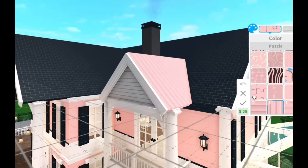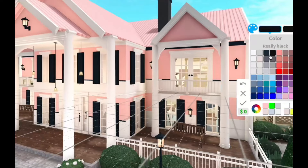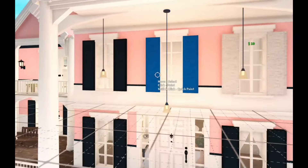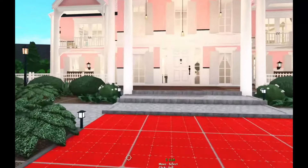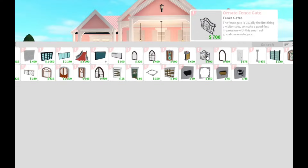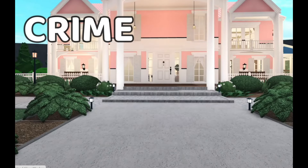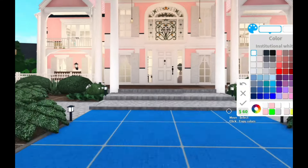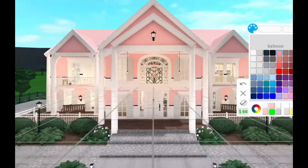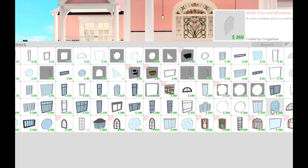Moving on to the roof, I honestly find it so difficult to find a texture that looks good. Almost getting there with the recoloring, but it obviously needs more pink. Oh my gosh, it is looking so nice. Seriously, why does pink make everything look so much better? It would be a crime not to use any of the new items — so what about this stained glass window? Oh my god, I love it.